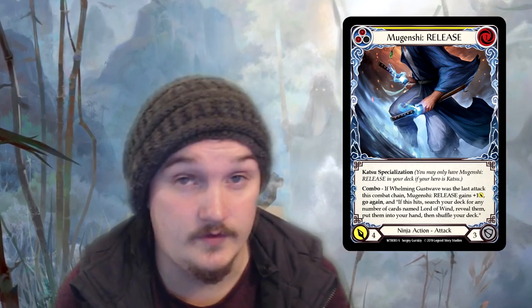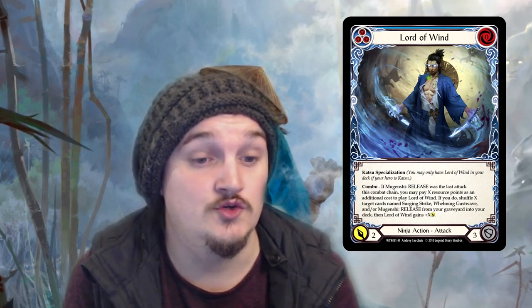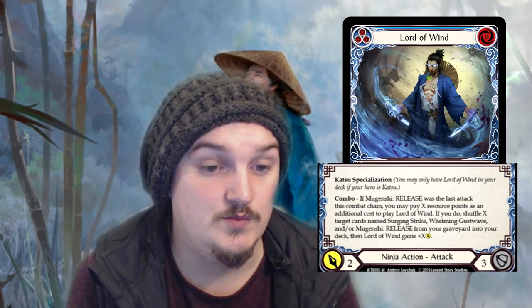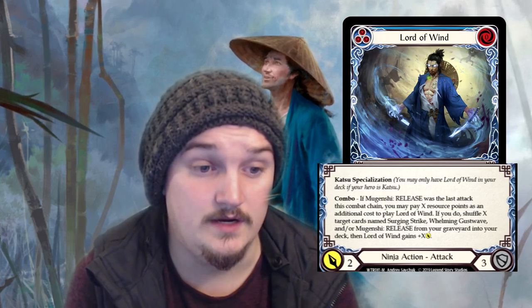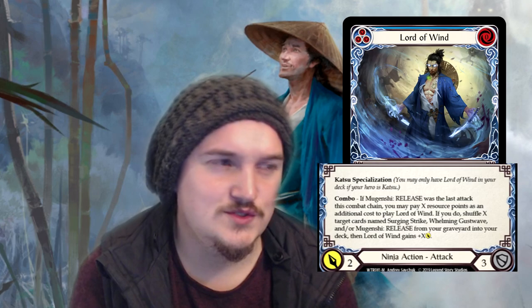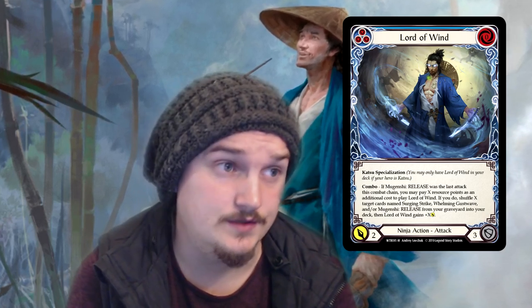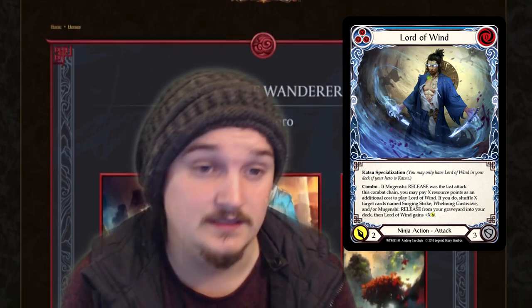Every opponent will try to stop this attack, but there are cards like Lunging Press from the demo decks and other attack reactions you can play to make sure it hits. You want it to hit because Lord of Wind is a three pitch, zero cost, three defense, two attack ninja action attack. Its effect: if Mugen Shi Release was the last attack this combat chain, you may pay X resource points as an additional cost to play Lord of Wind. If you do, shuffle X target cards named Surging Strike, Whirlwind Gust Wave, and/or Mugen Shi Release from your graveyard into your deck, then Lord of Wind gains X attack. This is probably one of the strongest cards released so far, being able to cycle your stronger cards back into your deck to play later. Unfortunately it doesn't shuffle itself back in, but that would be a bit too overpowered — being able to keep cycling through the exact same combo.